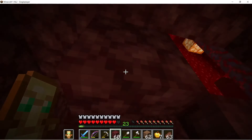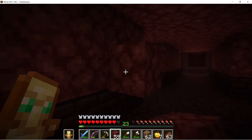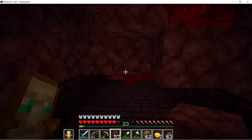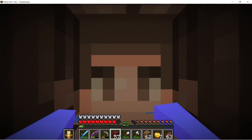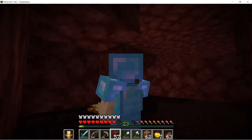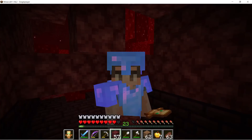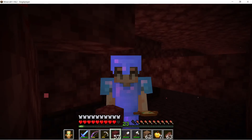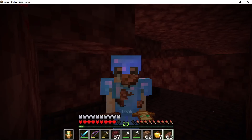There we go, we're safe here. Put this down. Let's do the same thing here. We did it everyone, let's look at each other. We did it. What the heck is happening? We did it. We didn't use our totem of undying. We found this nether fortress. Part 37's goal is complete.